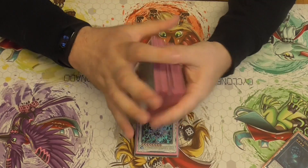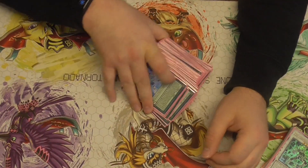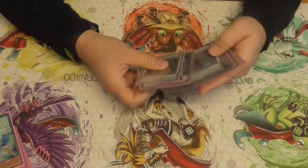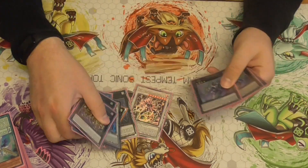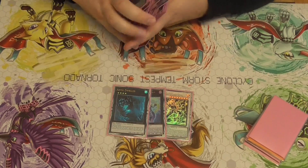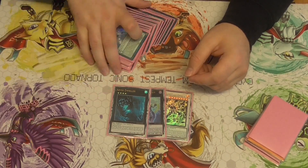We don't have Harpie anymore unfortunately, but it is what it is. If you wanted to play Scythe, you could take out the Omega for it, or one of the Dwellers, or one of the Time Stars. You could also play Prosperity or Desires — I have chosen not to go that route because of Droll. I know this deck searches a lot, so that doesn't make much sense.